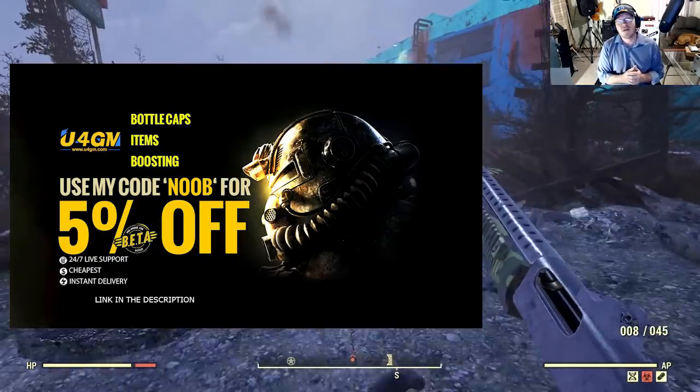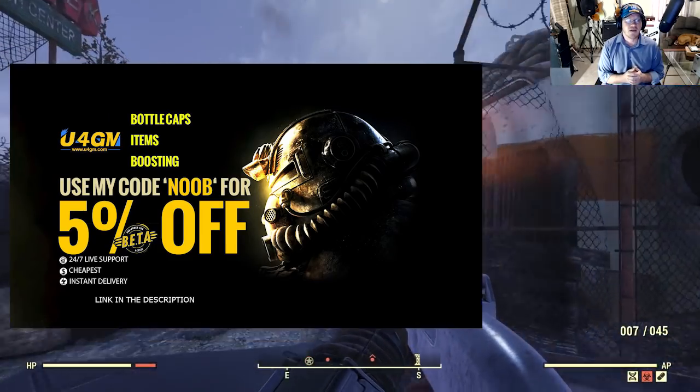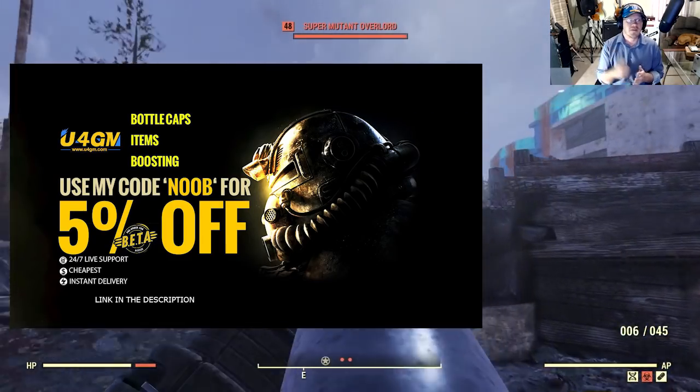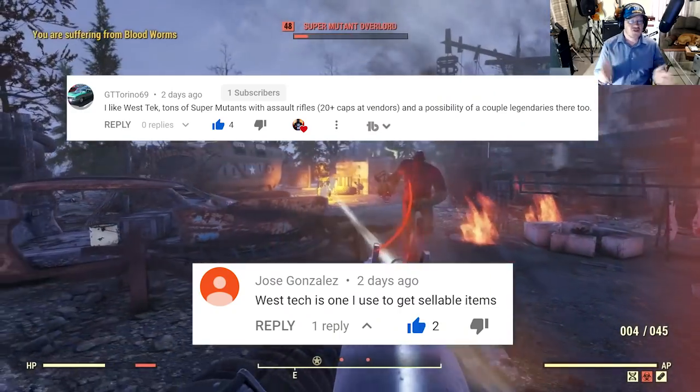Hey, if you guys want to check out some cool Fallout 76 gear, make sure you head over to U4GM. They've got a lot of cool Fallout gear, so I'm going to be putting their link down in the description along with a coupon code that's going to save you 5%.